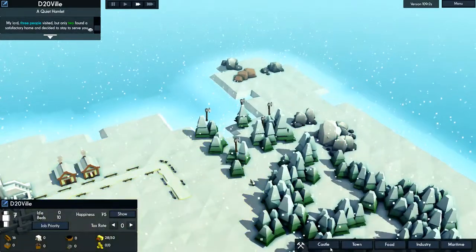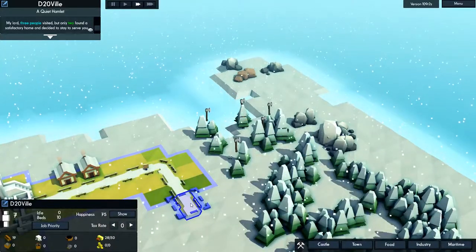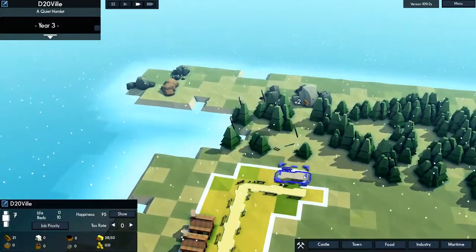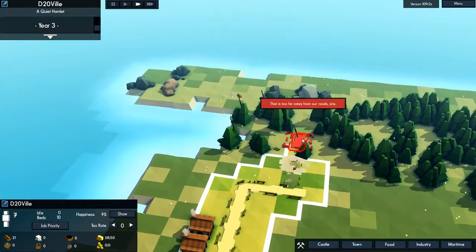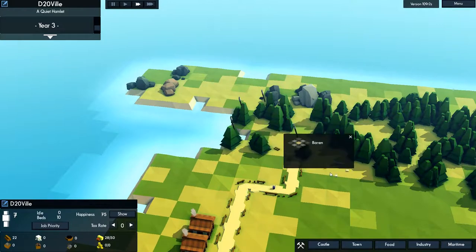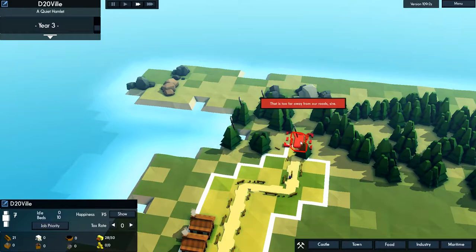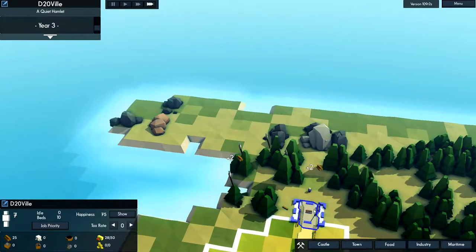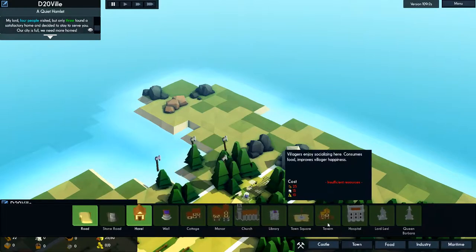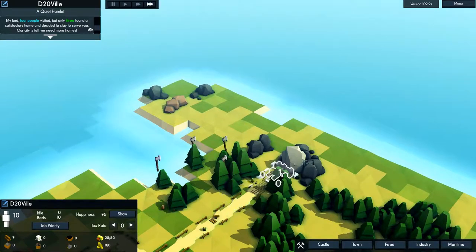You'll probably have to drop down the trees that are in the way. Right click to get rid of something. That's slightly annoying that you have to wait until the tree's gone. Carry on with the road. There are little niggles with the game, but nothing major. You don't have to wait for them to finish the road before placing more. There you go — boom! Now you'll start getting stone.